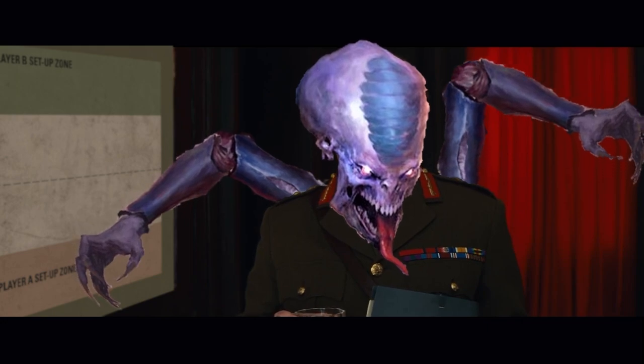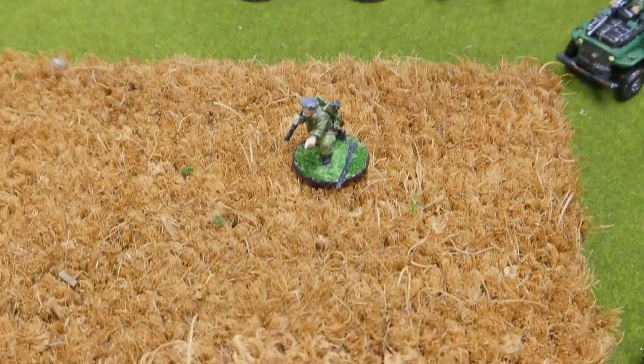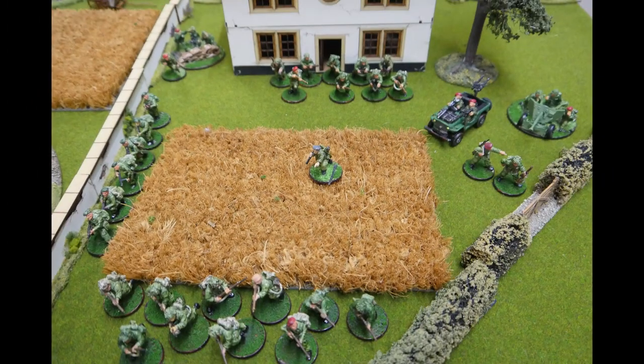Now the plucky but vastly less well-painted Brits — a British reinforced platoon mostly made up of Paras. They also have a Second Lieutenant with one buddy, but no special rules. A forward observer for some barrage fun, which is free for the Brits, so on one turn he can call in a barrage.